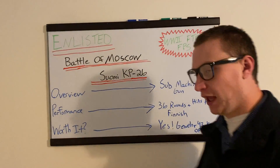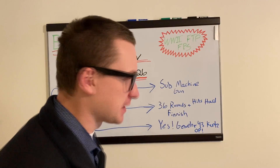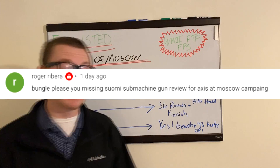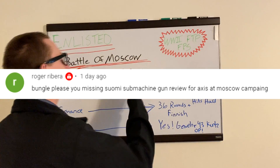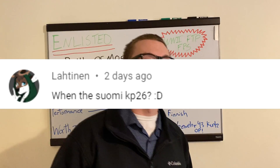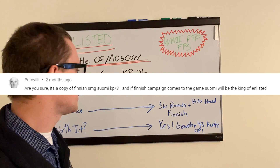Ladies and gentlemen, Bungle here — hope you're doing well and I hope you're having a great day. Today we're going over a World War II first-person shooter. The question being asked is: hey Bungle, why don't you come show me the KP-26 submachine gun, which is a gold order weapon that you can pick up in the Battle of Moscow campaign for Germany.